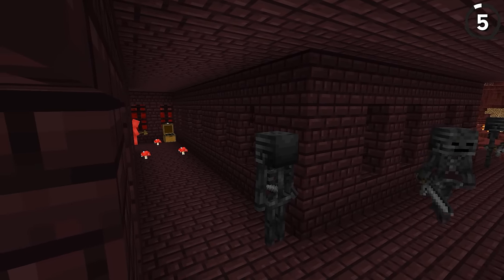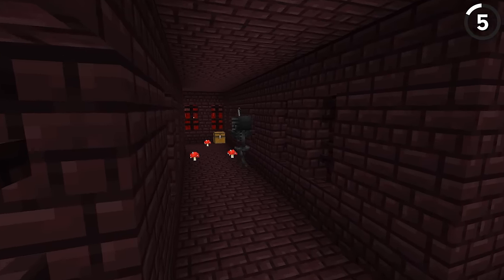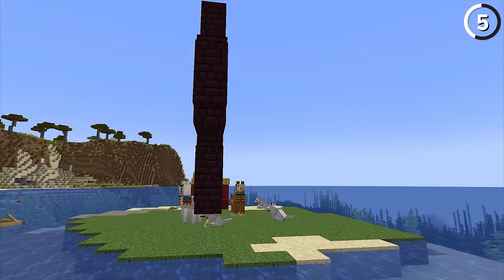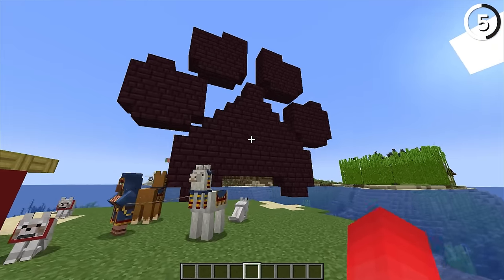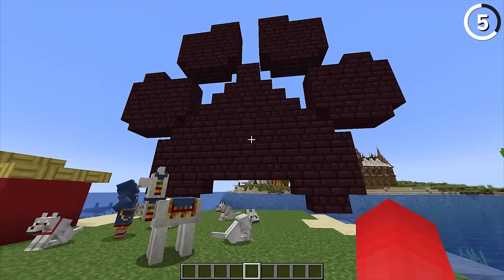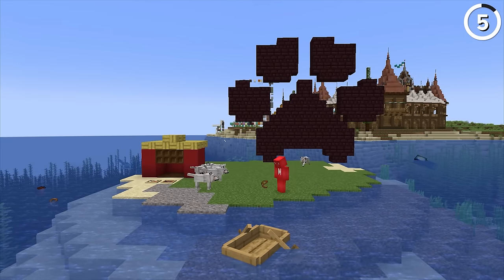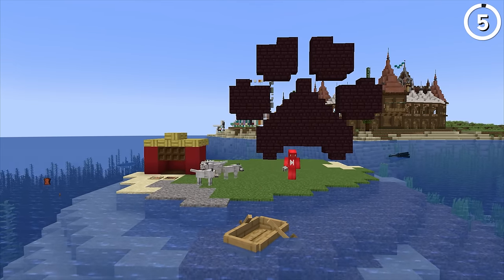Nether brick usually isn't a safe block — when you see it, you're at a fortress, and that's not usually a good thing. But here it seems pretty positive. With a mix of stairs and slabs like this, it is possible to make yourself an actual paw print symbol for your next base. Whether you're putting this on a giant flag or just to mark where you left your dogs to sit, I think this does the trick.